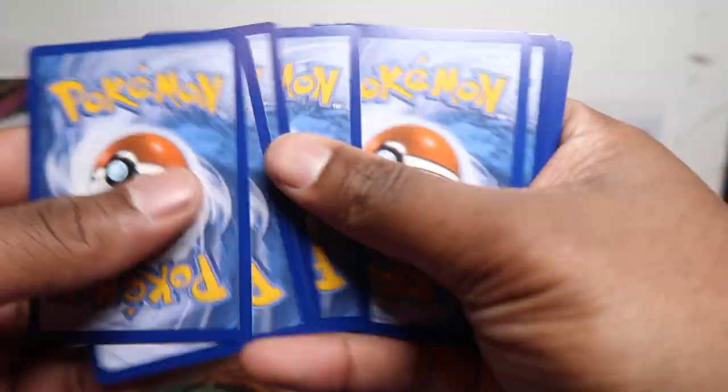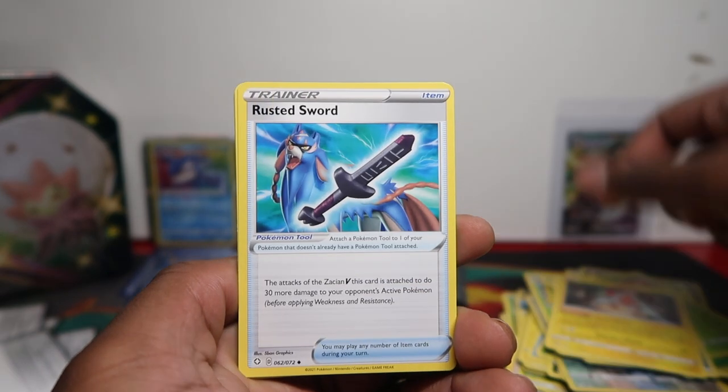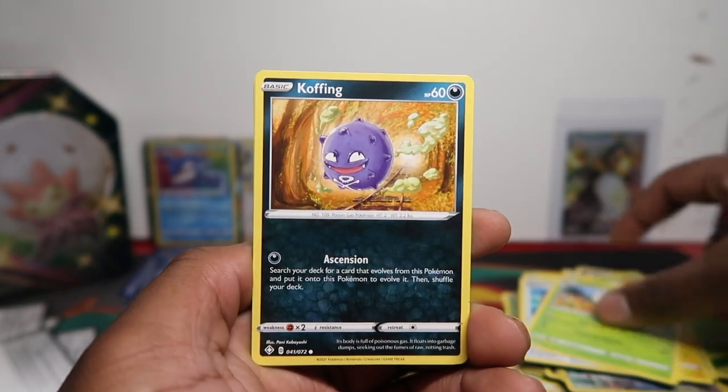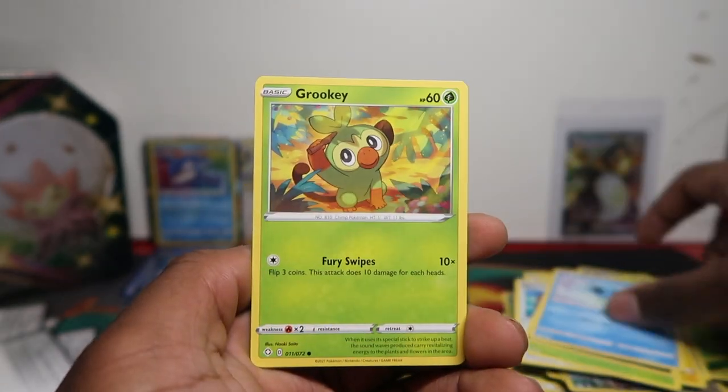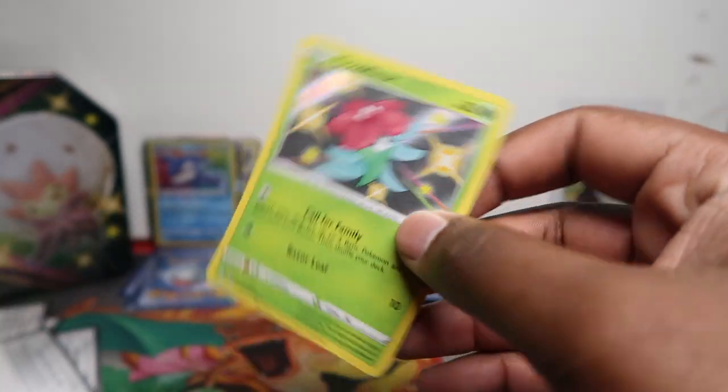Can we get another Charizard? Let me know if you open a tin — what tin did you get your Zard out of? Because I've got two Zards out of two Cramorant tins, so is Cramorant the one to go for? Let me know in the comments. Gossifleur baby shiny — the set doesn't surprise me; I've opened a couple hundred packs and every time I get something different, something unique. It's nice and refreshing.